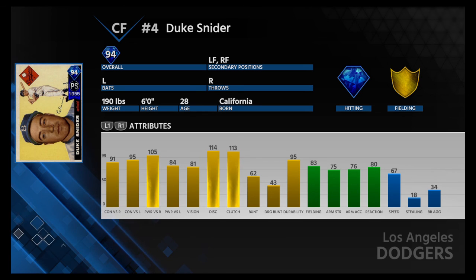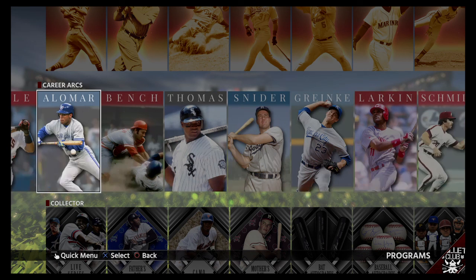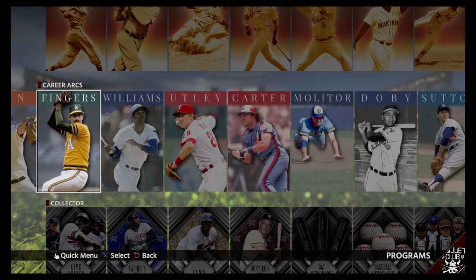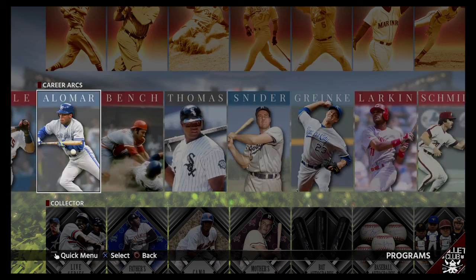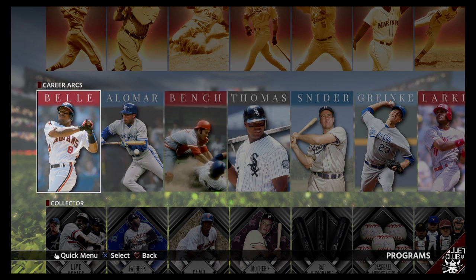Of course Frank Thomas with that insane hitting, but he has horrible fielding and speed. So I think the best overall, spread out, is the Snyder card. Again, just comment on who you guys are going to get, and don't forget to hit the subscribe button if you aren't subscribed. Throw a like out there so this video can get bumped up in the feed. Let me know if you guys want new content videos like this one, because I'll be more than happy to do some. Thank you guys for watching — we'll see you next time.